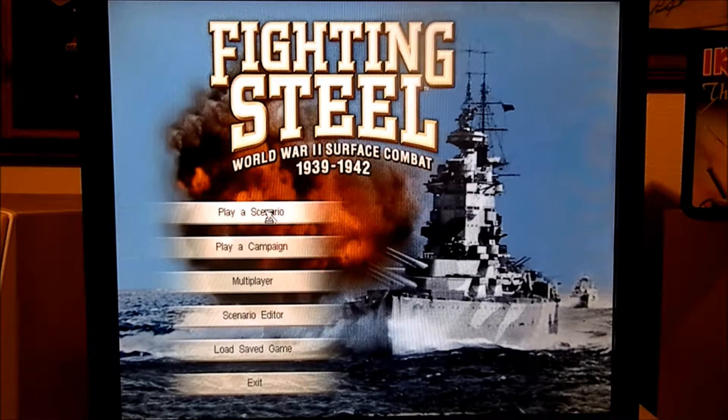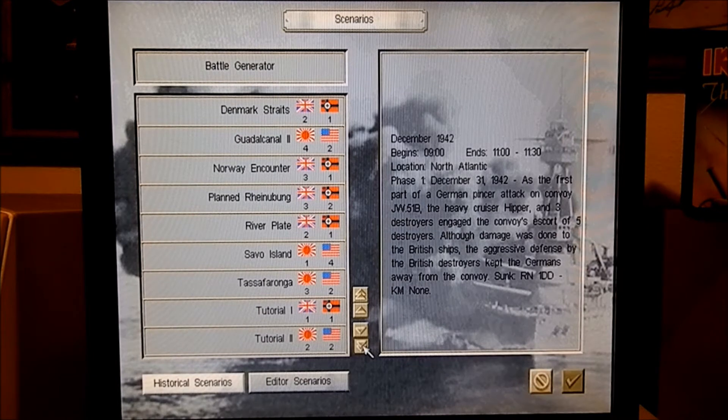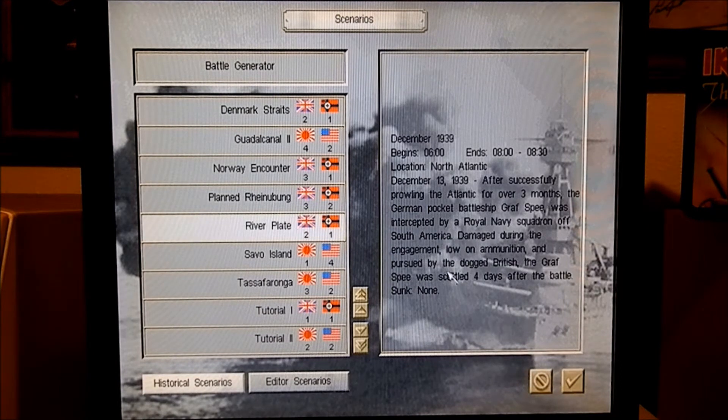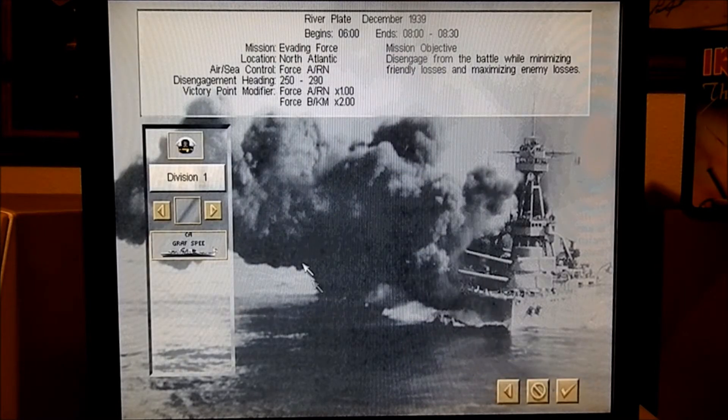What we're going to do is go get our butt kicked. I'm going to probably take the Battle of River Plate down here and just charge right in, which will usually get the Graf Spee destroyed. So I'm going to pick the Graf Spee, put on a little camo. I'll try that one.